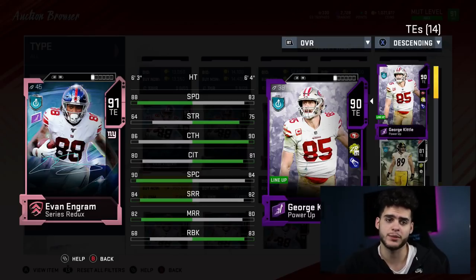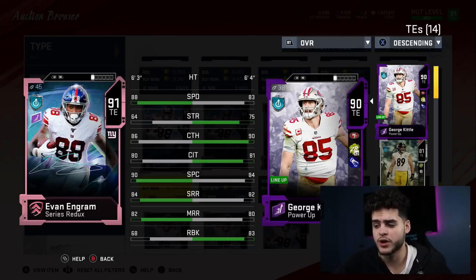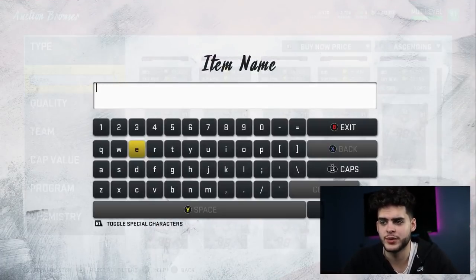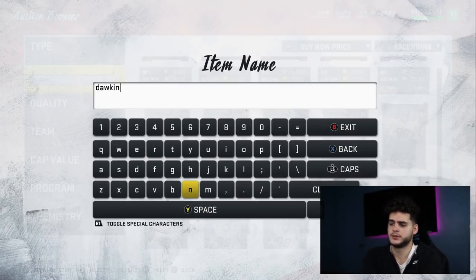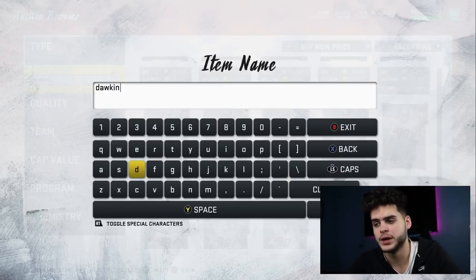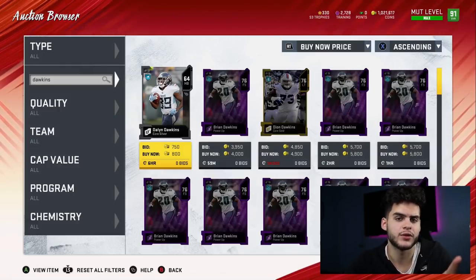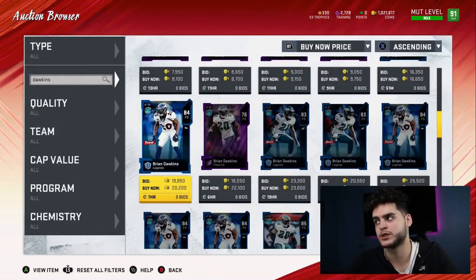He can't run block, which is why he's not going to be my main tight end — I have Kittle for that. He'll be my receiving tight end. If you power this card up with cams, he'll have a high catch, high spec catch, high deep route running, and an 89 speed. If you go Brawler and break the 90 speed threshold, it's a GG for this card. Evan Ingram is way better than people give him credit for. I powered him up to an 87 or 88 overall for now until I can afford the full card.